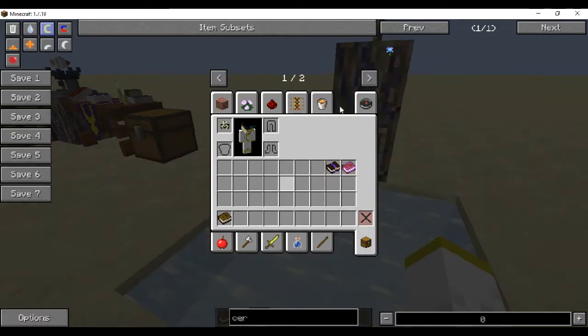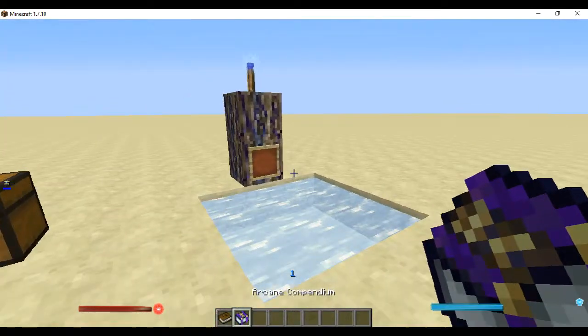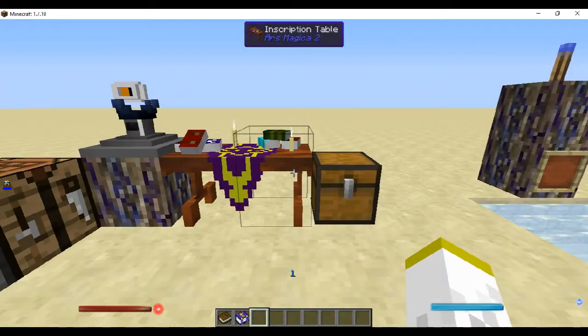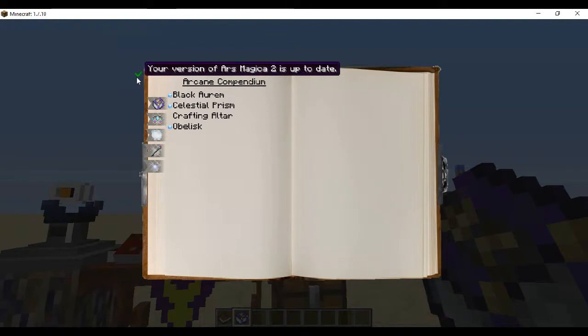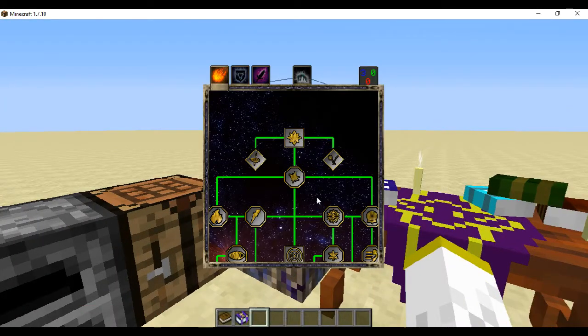I'm in creative, so that was a little stupid. We got the book — we had to go into the menu to get it because it's hard. Anyways, you open this up, and bam, you'll be able to access the Oculus.